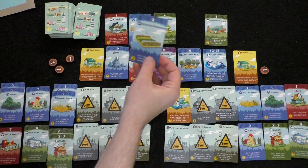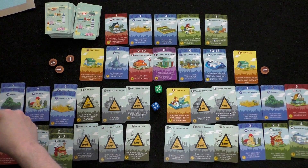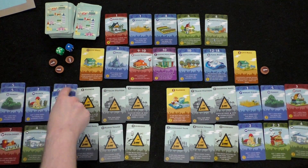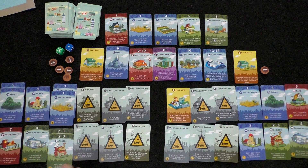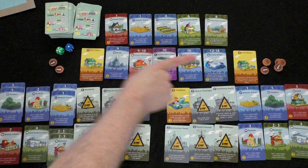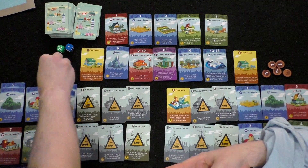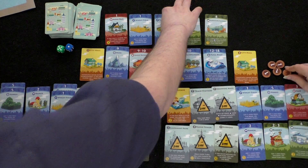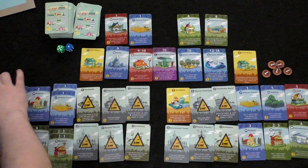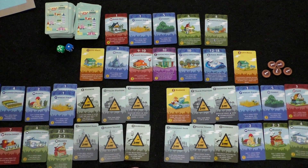Player one rolls a four: three coins from convenience store, one from flower orchard on anyone's turn, and three coins from the second convenience store. So that's about seven total. Player two rolls a three: two coins from two bakeries on his turn, and player one takes one coin from her cafe. Player one also has two coins. Player two considers a second sushi bar to further exploit the harbor-one combo.